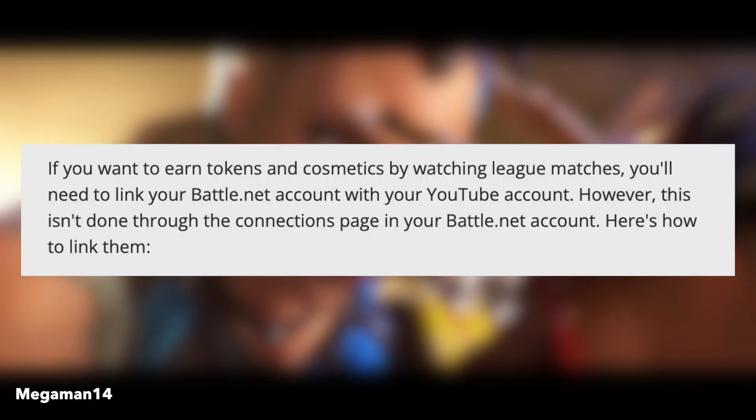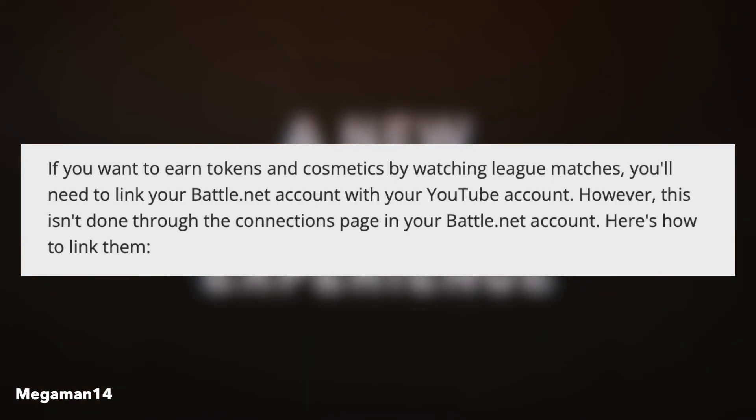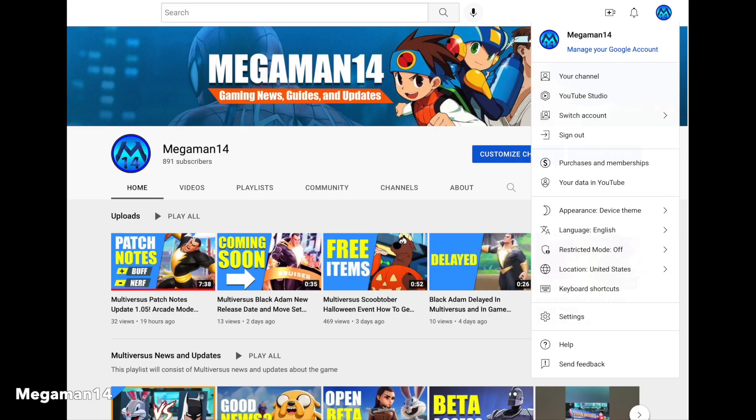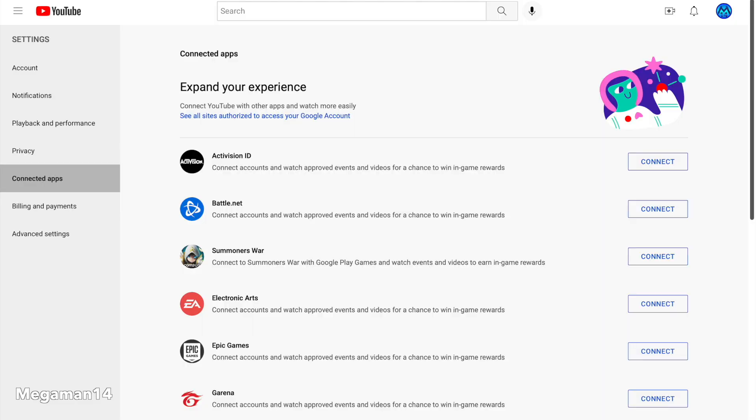First you'll need to link your Battle.net account to your YouTube account. This isn't done through the connections page on the Battle.net account. All you need to do is click on your profile icon, go to settings, and once you're in settings on the left side click on connected apps — and as you'll see right there, connect Battle.net account.